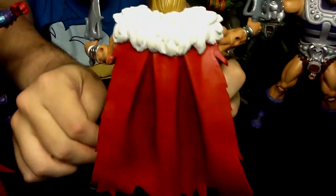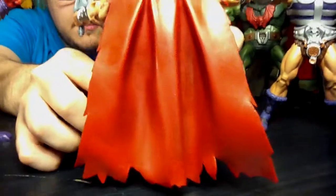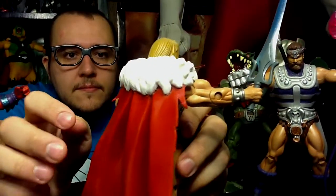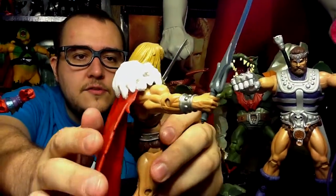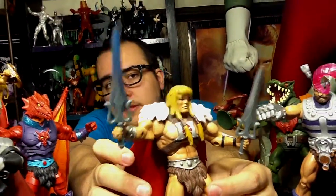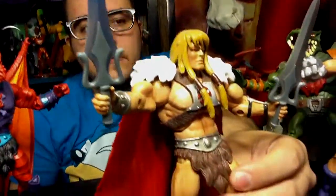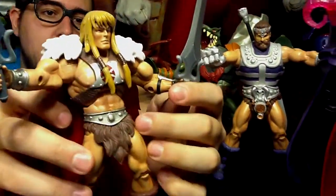His cape's all tattered. And he's King Grayskull — kicks a lot of butt, I guess. Tatters his cape. He's got two swords: one blue, kind of see-through, and then a gray one.